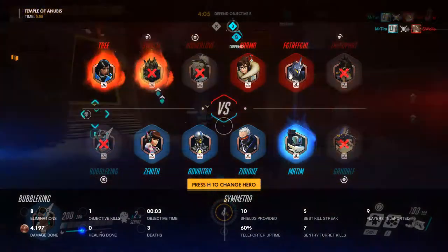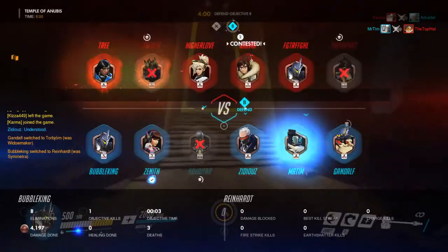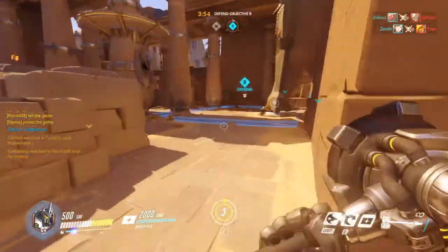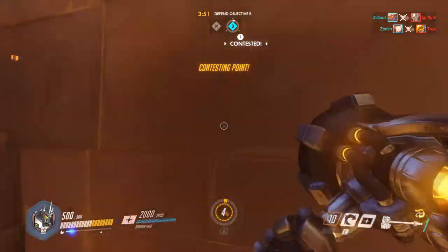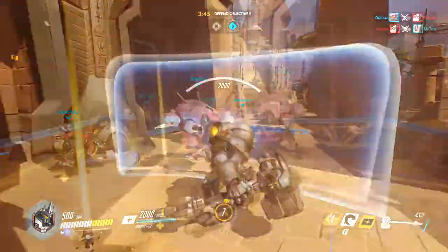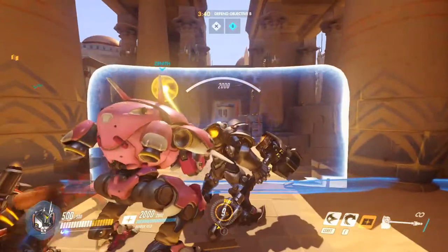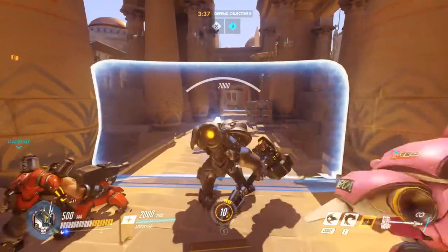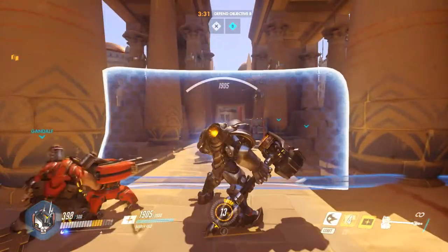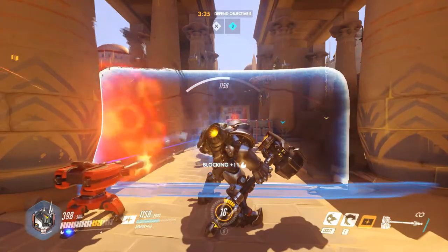I think we need a Reinhardt ourselves to protect from some of this damage. That way we can block some of the damage coming in and also protect our Torbjorn turret. This should be a good setup. Throw our E down the middle there — took a bit of damage, not too bad. We're going to block her from destroying our turret.